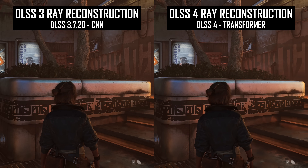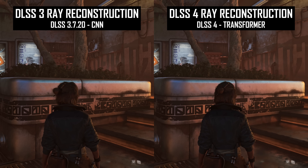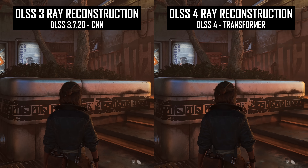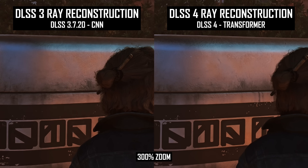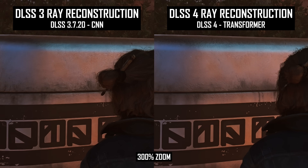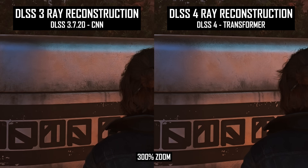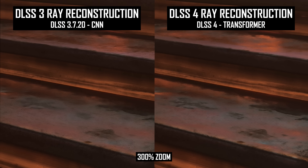In this example in Star Wars Outlaws — a game which is prone to boiling using DLSS 3 ray reconstruction — the new DLSS 4 version is hugely improved in terms of surface stability. On the left you have DLSS 3, where a completely stationary surface just bubbles away when it shouldn't, whereas on the right with DLSS 4 it's much cleaner. Not 100% free from this artifact, but it is significantly reduced. And in other areas of the image, the stability actually improves to pretty much perfect levels.